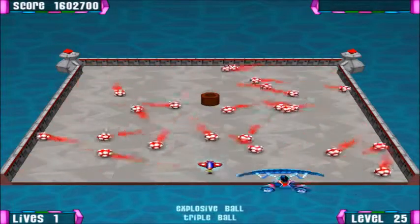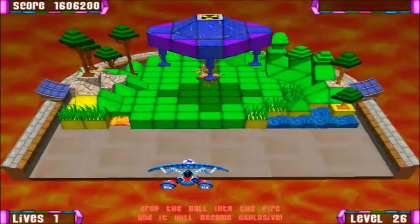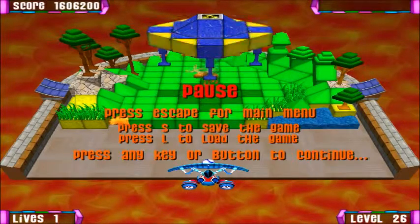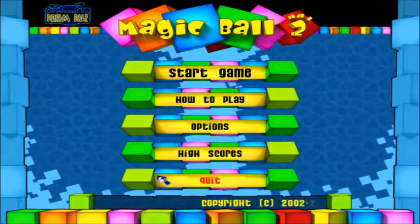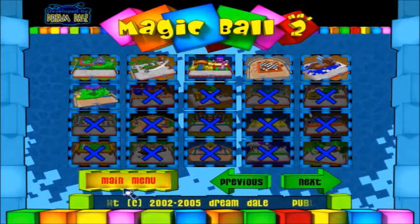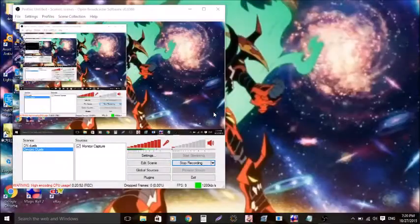So now we've got level 26 which we'll do next time, and level 26 is going to be called Abduction. So that's been Magic Ball 2 episode 3, where we covered levels 16 through 25 and got a preview of level 26. I feel like I'm going to record another video today, but I will see you guys next time. Don't forget to like, comment, and subscribe.